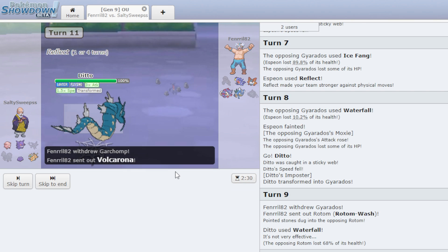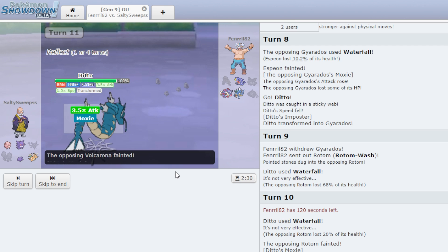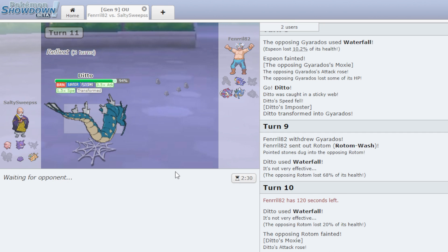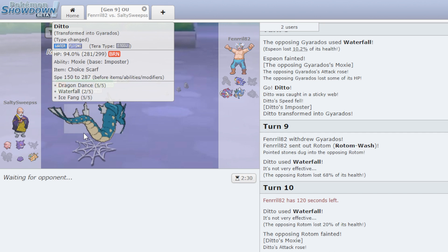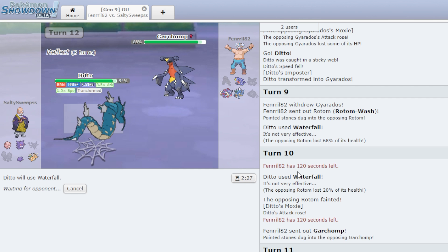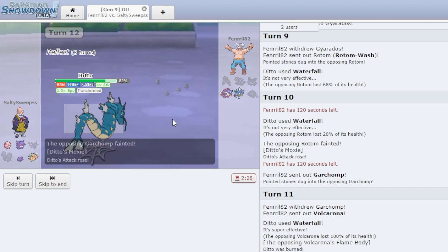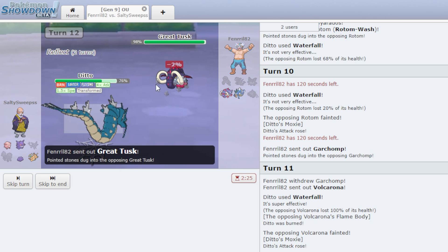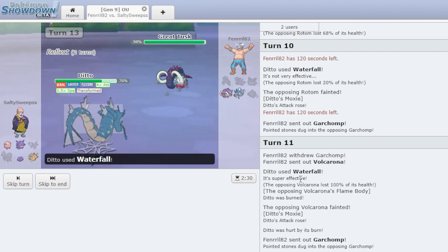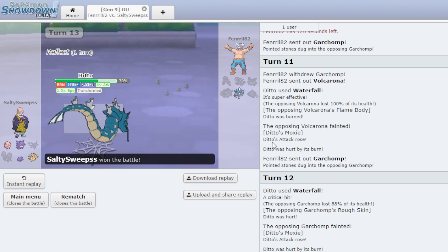He goes Garchomp but then switches to Volcarina — nice switch. I Waterfall for the knockout. He procs Flame Body, which is pretty lucky, but it doesn't matter too much. Next I Waterfall Garchomp — crit, doesn't matter. He has Rough Skin and does a little damage. We're at 4 times Attack but about to run out of PP and will have to Struggle. He goes Great Tusk. I Waterfall — Struggle would have killed but he switches. We won twice. Ditto is crazy. Love y'all, bye.